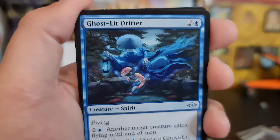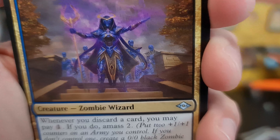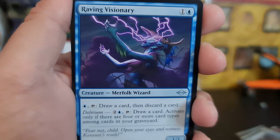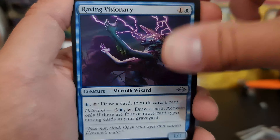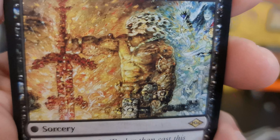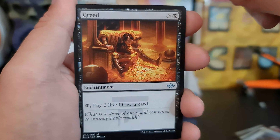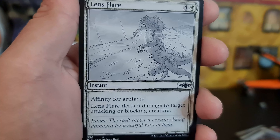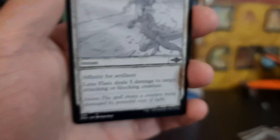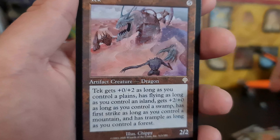Ghost-Lit Drifter with his koi flying under him for our first uncommon. Lazotep Chancellor — that's very nice. Zombie wizard. Raving Visionary. Profane Tutor — watch your profanities. Greed. We got our Lens Flare as our sketch. Followed by Captured by Legax as our foil. And a Tech list card from the list.